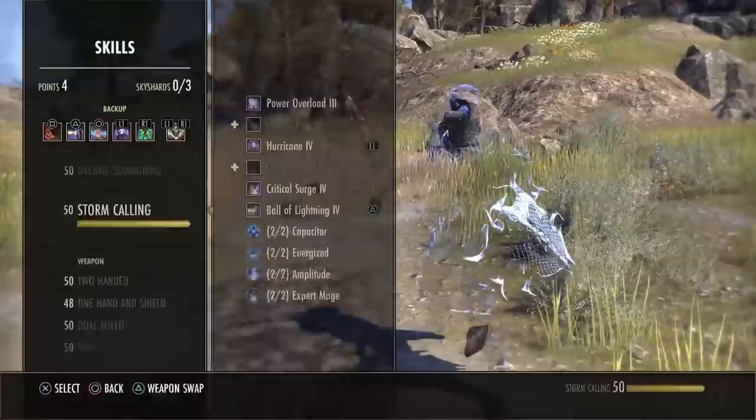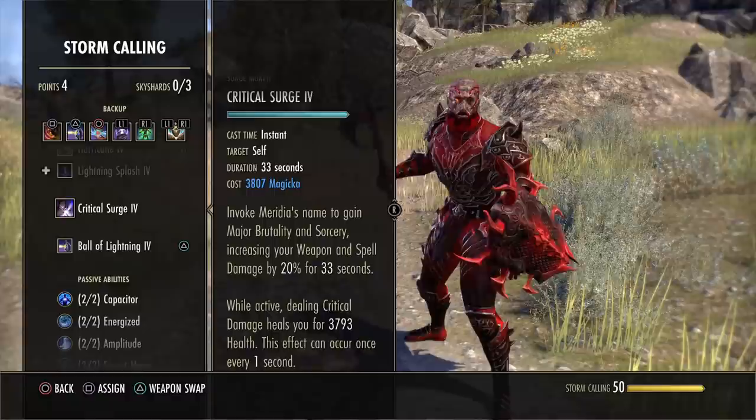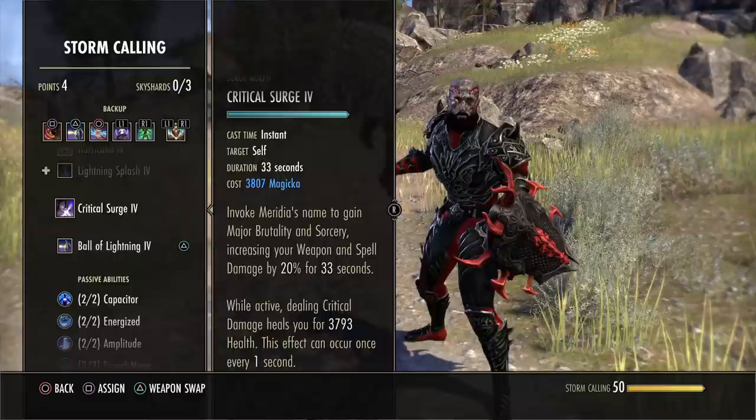Next we have Crit Surge — a very good skill, though I don't run it on my build because I'm running Malacath, which prevents critical damage, making Crit Surge useless for me. However, if you're a newer player without Malacath, Crit Surge is a must — it makes you a lot tankier and compensates for the lower healing and CP newer players have.